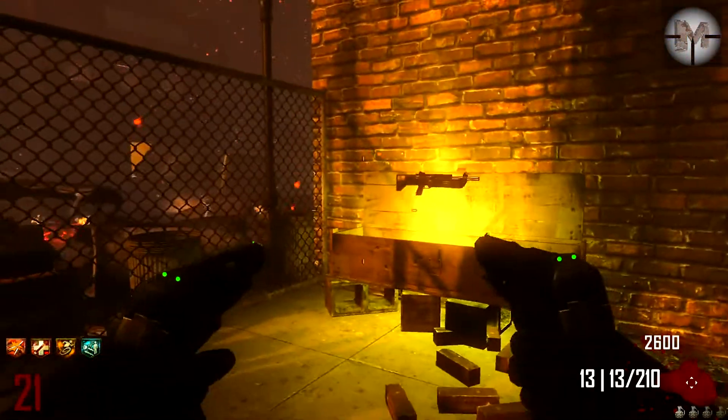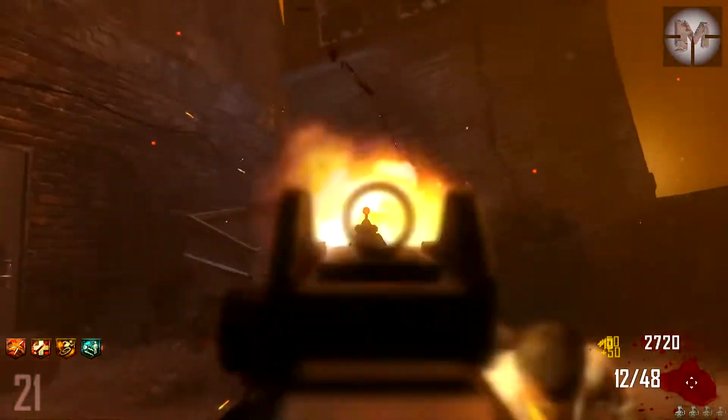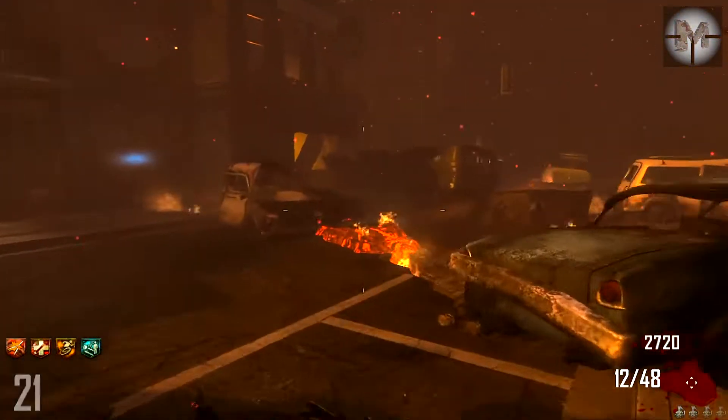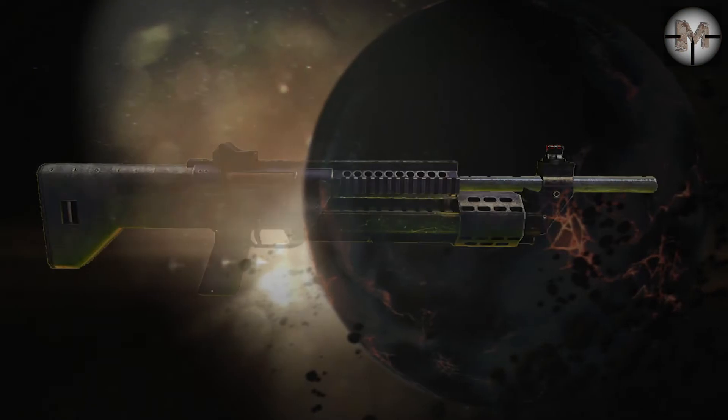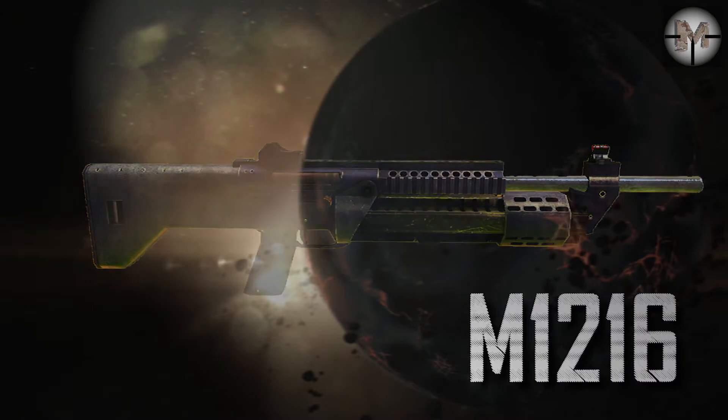Hello, this is Messengeros and I invite you to watch my 8th episode of my Black Ops 2 Zombies Weapon Guide. Let's get started. Today we are having a closer look at the full automatic shotgun with rechamber every 4 rounds: the M12-16.